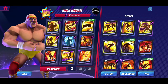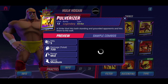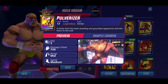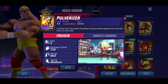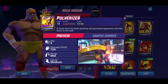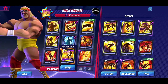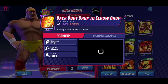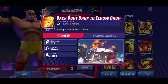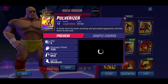Let's look at his deck and signature moves. The first one is called the Pulverizer - it's a Legendary rarity strike that hits both standing and grounded opponents and sends them into the wall, which sounds pretty sick. His next signature move is called Back Body Drop to Elbow Drop - it's an Epic rarity grapple that causes a launcher, and it's short and fast.